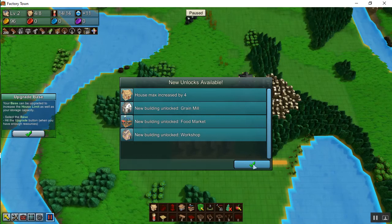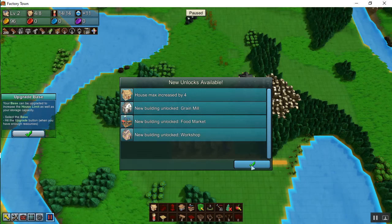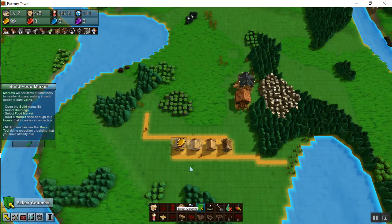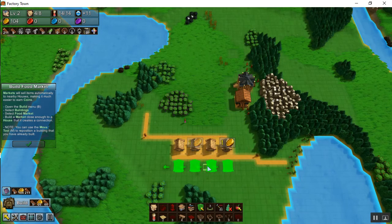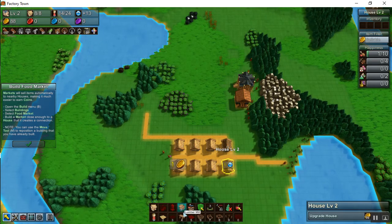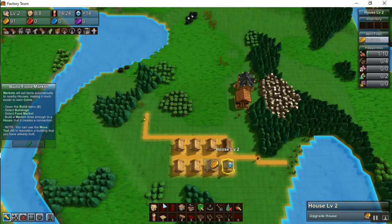We've got the grain mill available, the food market, and the workshop — the tutorial will ask me to build all of those. It says build a food market, but before I do that I'm going to build four new houses. With the C key I can copy, and then right-click to get a paste. Notice it actually made that a house level two when I pasted — so that one's already been upgraded.